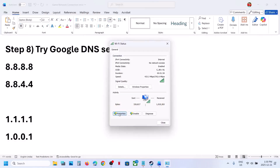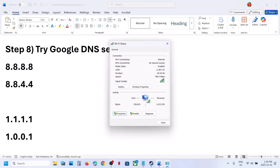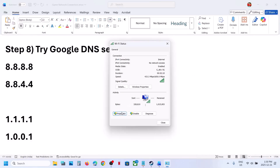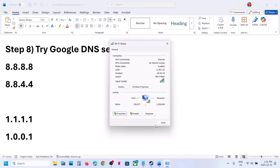Still not working? Go to Properties again and scroll down to find Internet Protocol Version 6 (TCP/IPv6). If it is checked, uncheck this box, click OK, and relaunch the game. Once you are done playing, come back and re-enable Internet Protocol Version 6.